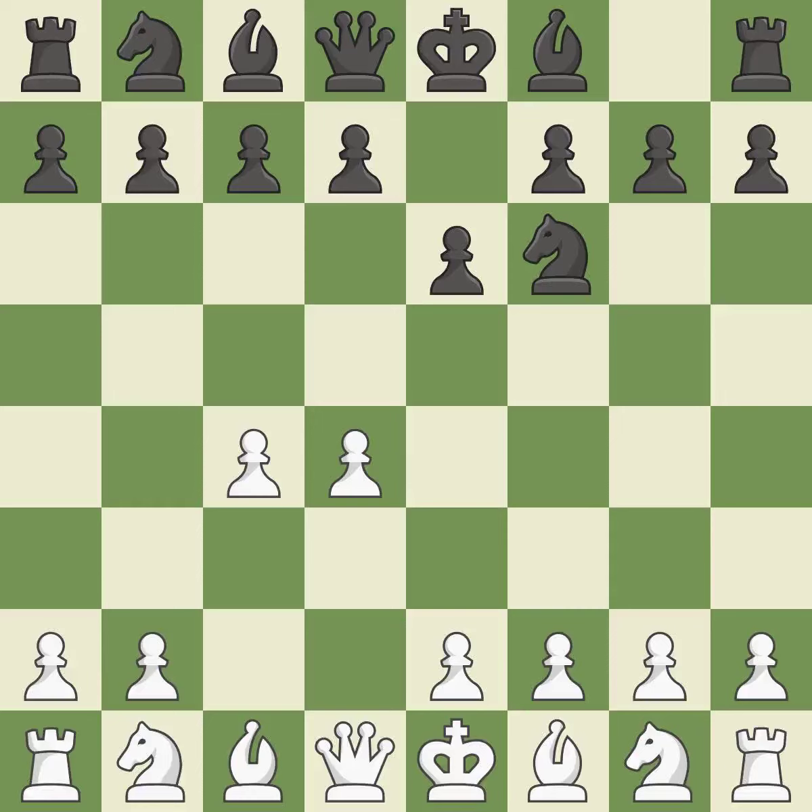The move e6 creates a line for the dark-squared bishop, sets up a rapid castle, and prepares to push a pawn to d5 and recover the piece if it is taken. And c3 develops the knight to fight for the e4 square and to control d5. In the Nimzo-Indian Defense, bb4 pins the knight on c3 and threatens to trade, disturbing white's pawns after bxc3 and preventing it from moving or defending e4.